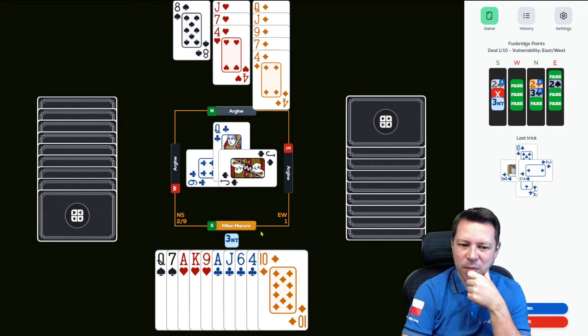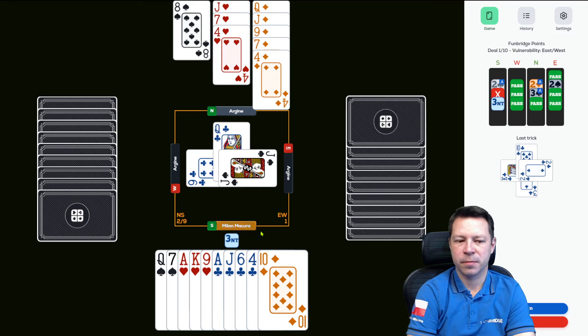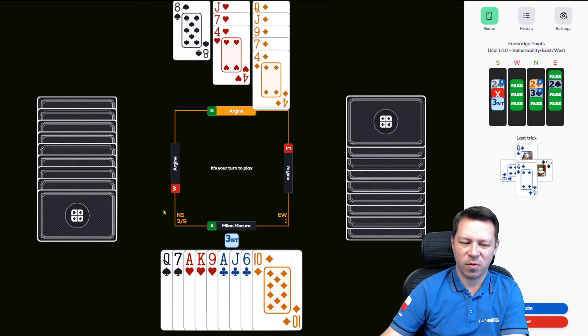East probably has seven spades, because it's pretty strange that West didn't lead a second round of spades. So seven spades, singleton club. I should have looked at the diamonds, but my feeling was they were playing small cards. Not clear who has three and who has two. I can obviously endplay West — definitely ducking this one — and I can endplay West with clubs. He has to play the hearts for me, then I need to guess the hearts. That's my plan.